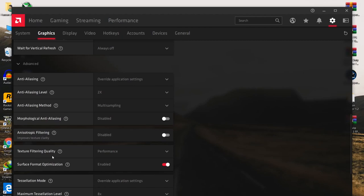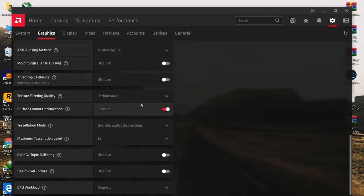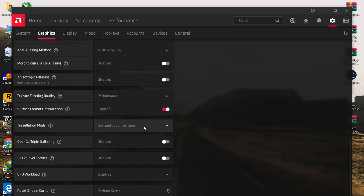Here is the most important setting for best performance, which is texture filtering quality. It also helps fix the texture not loading problem on your PC. Set it to the performance option. Here, enable surface format optimization. For tessellation mode, set it to AMD Optimized — this also helps with loading textures in your game.